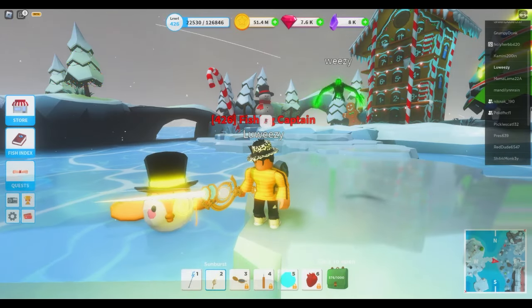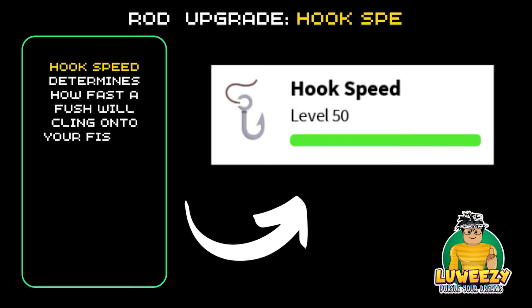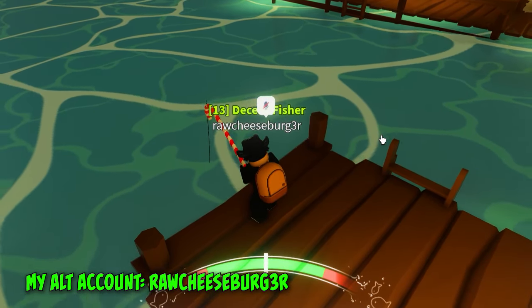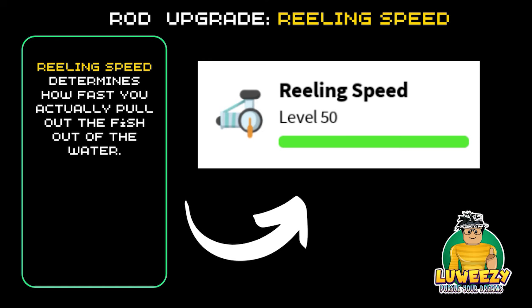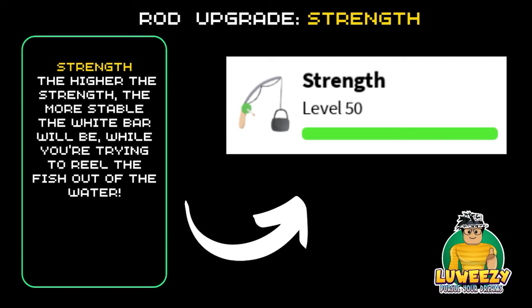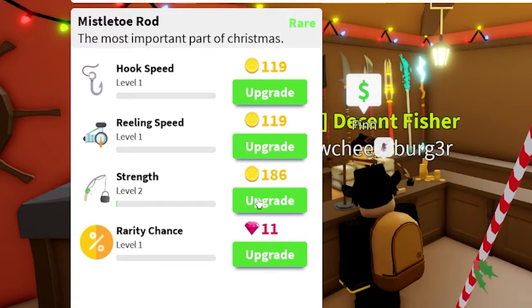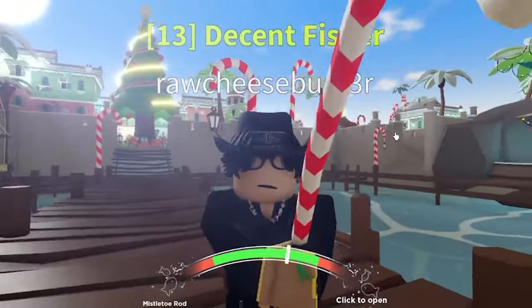Let me explain what each rod upgrade does. Hook speed determines how fast a fish will cling onto your fishing hook - as you've seen from the tutorial, whenever bubbles show up on your screen it means a fish has successfully latched onto your hook and you're ready to begin reeling in. Reeling speed determines how fast you actually pull the fish out of the water. For strength, the higher it is the more stable the white bar will be while reeling - sometimes when catching a really good fish the white line goes crazy everywhere, and upgrading strength helps stabilize it.